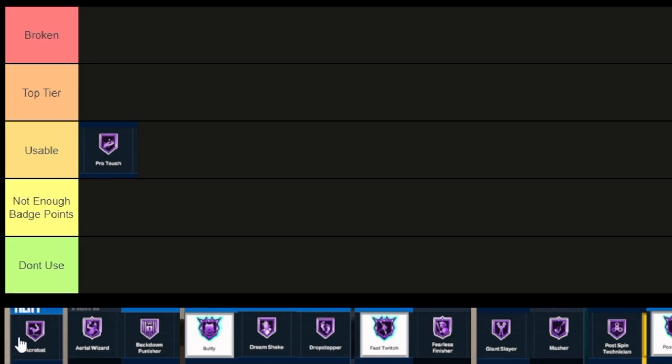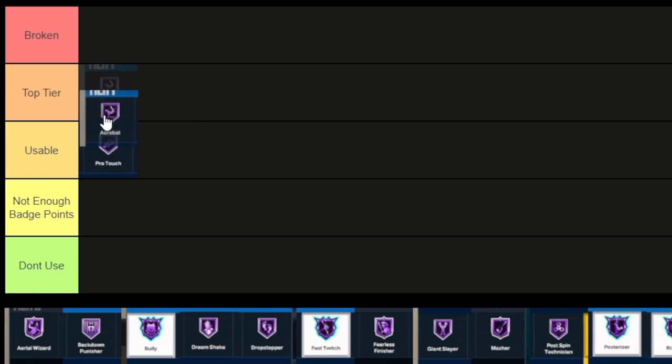Acrobat — I would probably say it's usable, but I'm going to put it top tier because I feel like more people should use it. Layups are really good this year, and Acrobat allows you to get around defenders a lot easier when you do an acrobatic-type layup — like a Euro dunk, spin dunk, or hop step dunk. Acrobat makes it that much easier to get around a defender on those animations. ProTouch might be better because you can green really highly contested shots with it, but Acrobat is top tier.